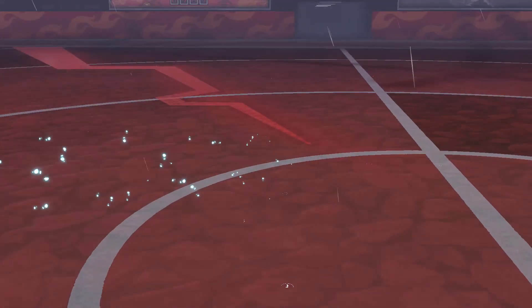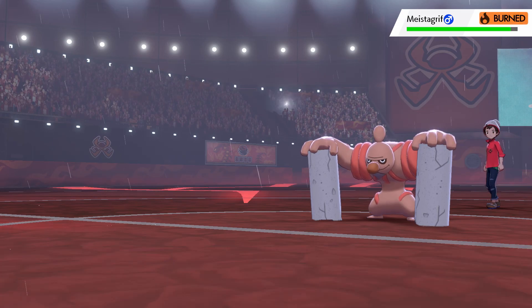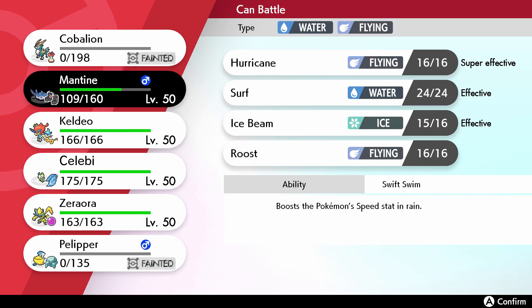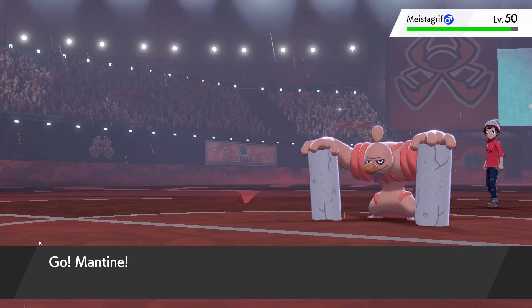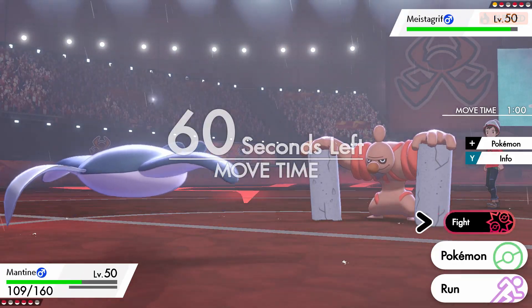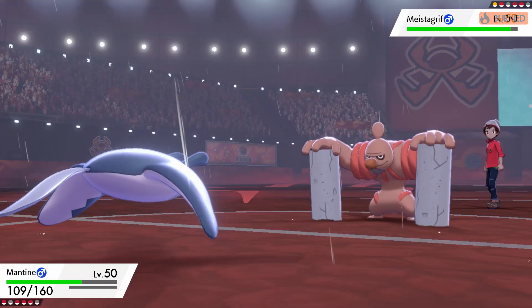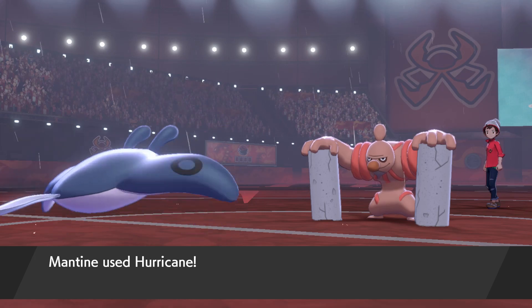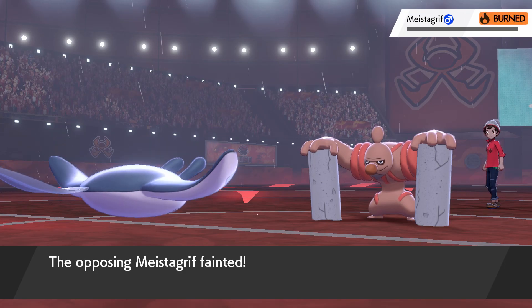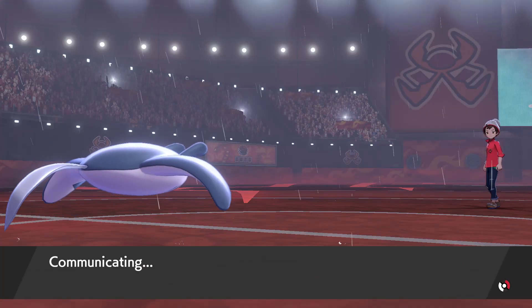We know he's not AV which is really good. Now I go Mantine and I'm free to fire off a Hurricane here. We could get off the confusion which would be really cool, but I'm clicking Hurricane and we're gonna see what we can do here. Let's go buddy — Hurricane — and it OHKOs! Very nice, offensive Mantine let's go!